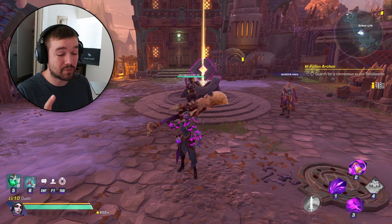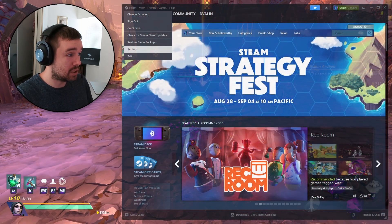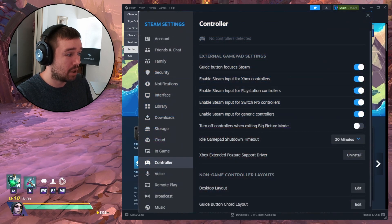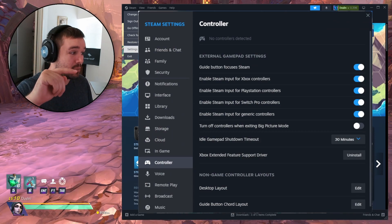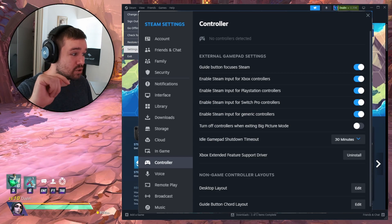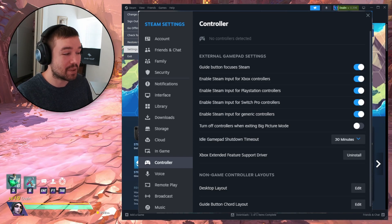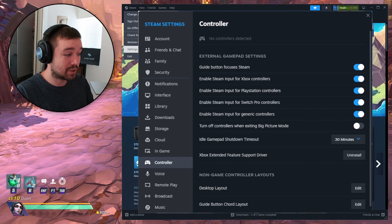Before we begin, there's one thing you have to do in Steam before a controller actually works in your game. Open up Steam, click the Steam button in the top left corner, go to Settings, and in the new window click on Controller. Then enable the controller you have — Xbox, PlayStation, Switch, or generic. That is a must before it actually works in the game.